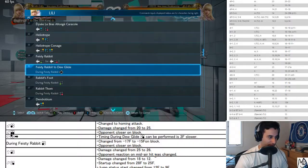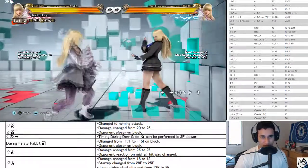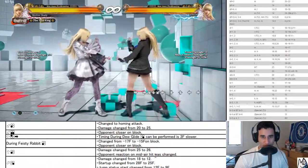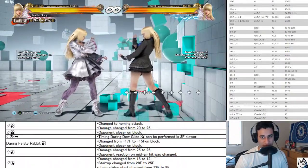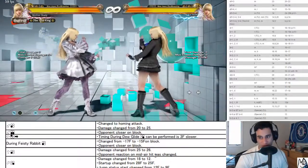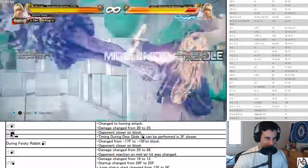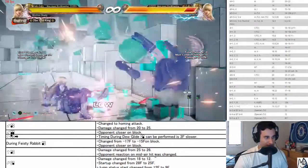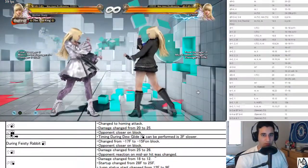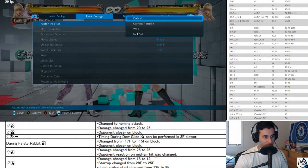Feisty Rabbit 3 changed to 15 frames on startup, 17 to 15 on block — closer on block, universal change. Fewer people can launch punish it so it's slightly better, but you don't see it that often anyway since it's kind of a gimmick. That's fair honestly.